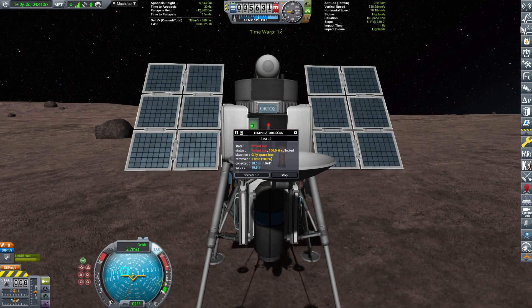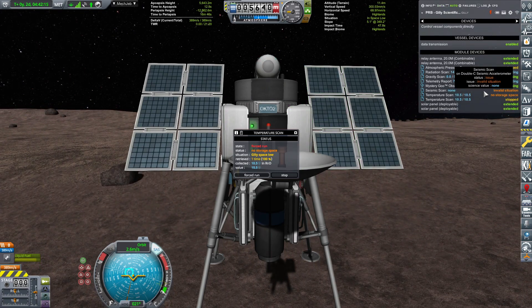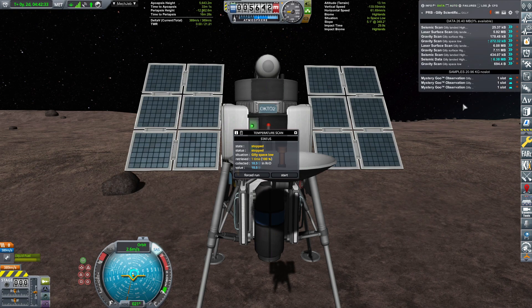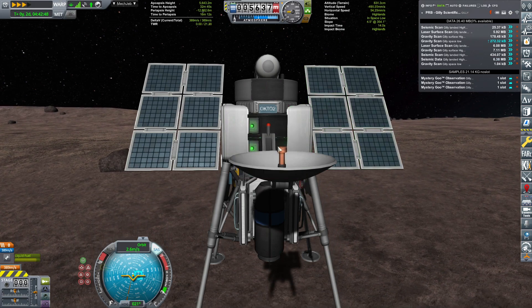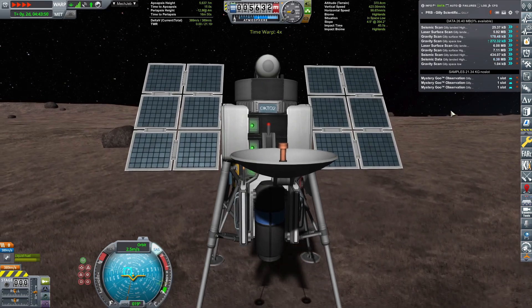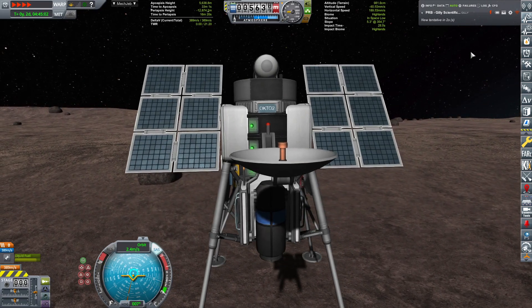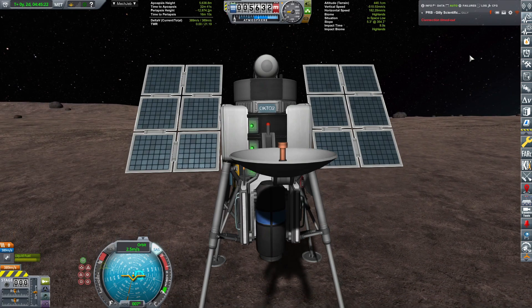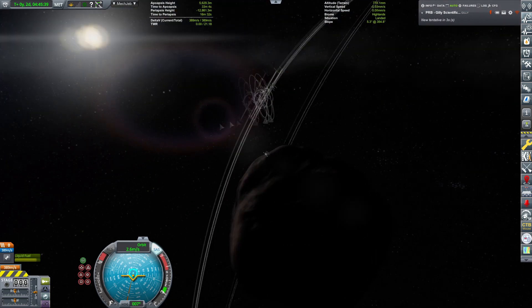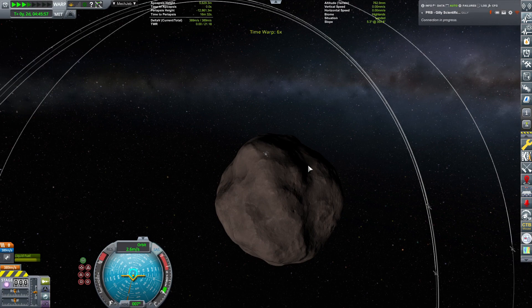That contract is going to give us... Gilly has such low gravity that once I re-enabled the physics, it just jumped up — so we're calling this the Gilly Hopper. Looking at the data, sadly the mystery goo we won't be able to retrieve because you have to physically retrieve those containers. I was hoping you could at least send some data, but apparently not. We also have a timeout due to a solar storm, which will pass in 57 minutes, after which we'll re-establish the connection.